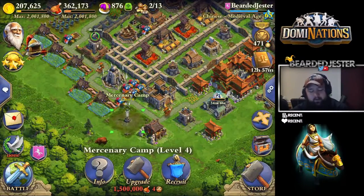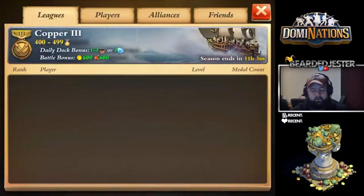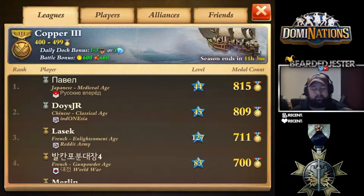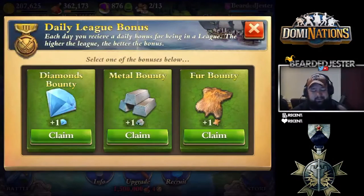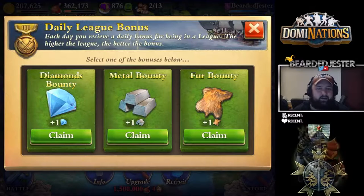Y'all don't have to look any further, it's right here. If you are in a trophy range where you're able to collect a daily bonus, you get one to three choices to choose from or one diamond. This is a great way to make sure that you're getting a daily trade good for free, just for pushing up in trophies and getting into a higher league.